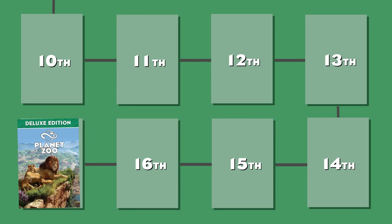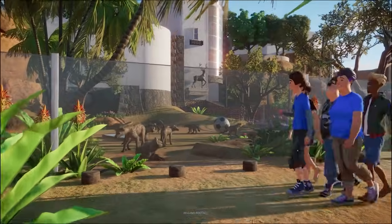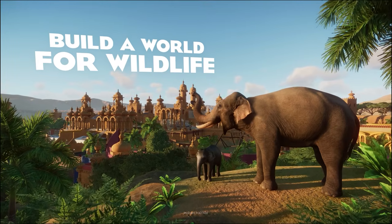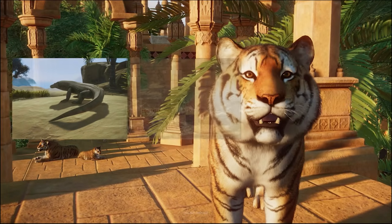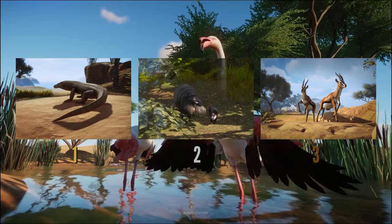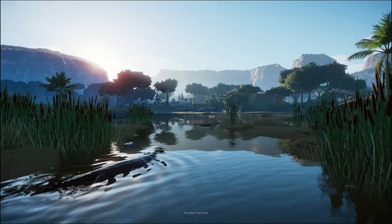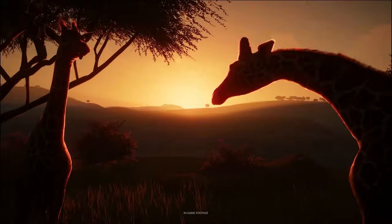On the last place we've got the Deluxe Edition. This probably is not surprising at all. Although it includes really cool animals like the Pygmy Hippo or the Komodo Dragon, there are only three animals, which compared to other packs is just a very low number. There were no Deluxe plants or Deluxe building pieces in this pack, that's why the Deluxe Edition had to be ranked the lowest.